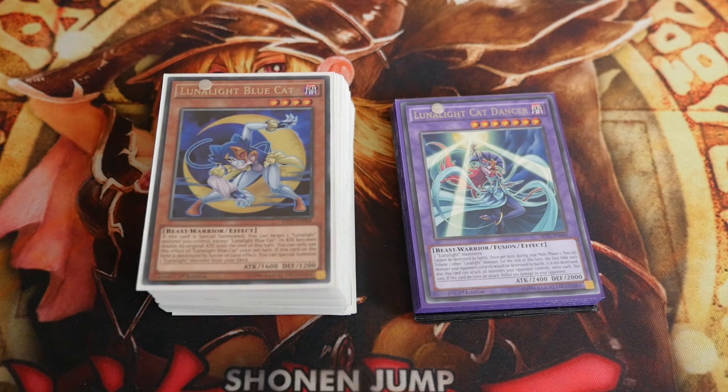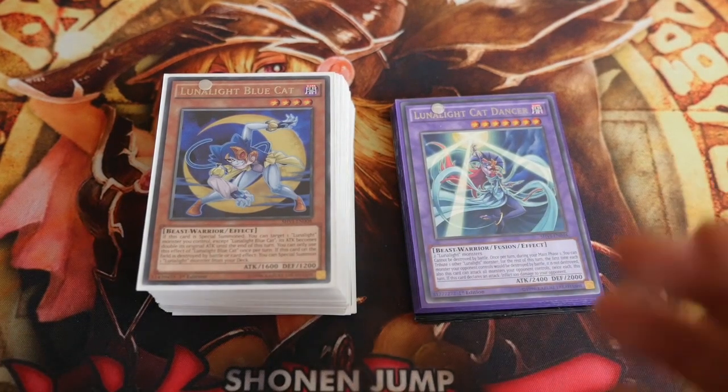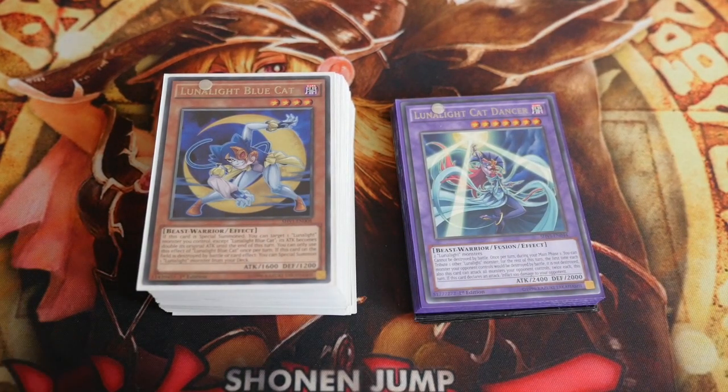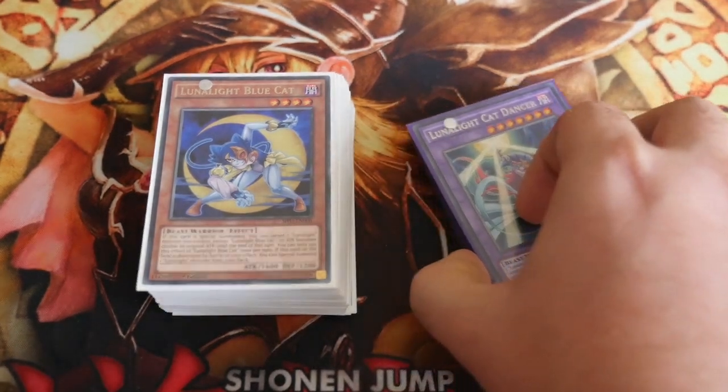I'm here from Zephyr War Games bringing you our second part of the budget build. As you can see before you: Lunalights. Lunalights is another deck that I feel can be easily built for £30 or less and can still be highly competitive. So without further ado we'll crack straight into this.